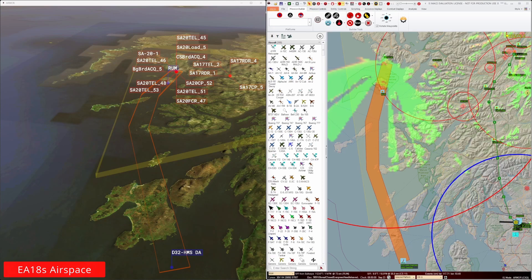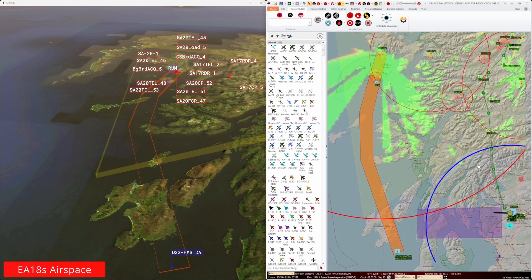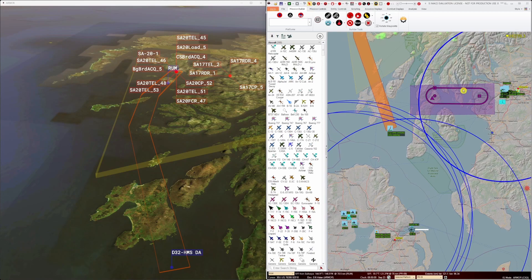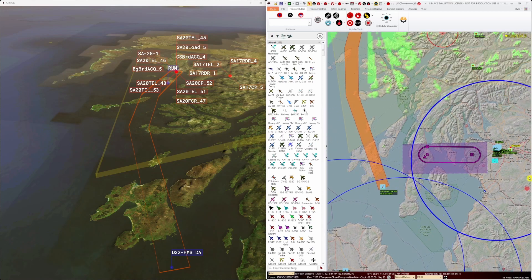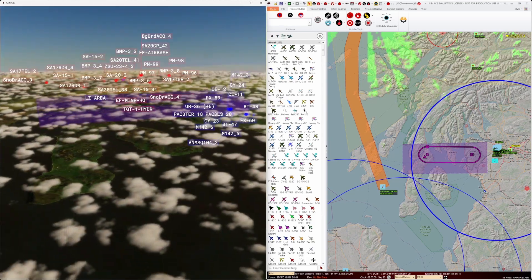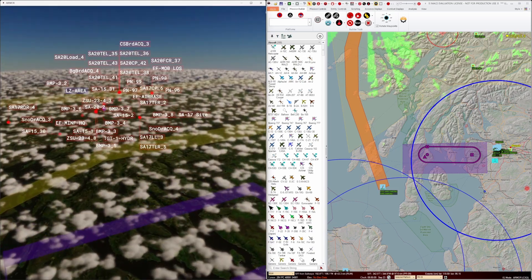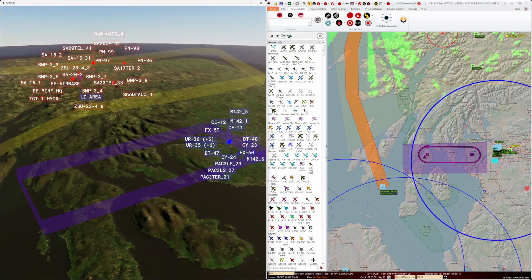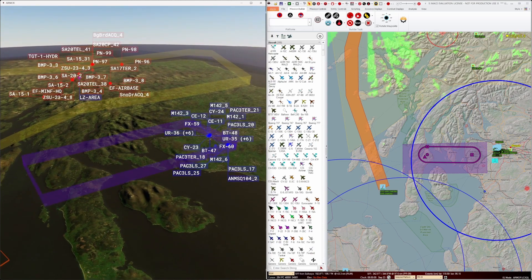I've chosen an area for the EA-18 jammers to operate. This location should give adequate coverage to both the SF insertion team running north and our F-35s against the southwestern SA-20 site. As before, I've constructed a piece of 3D airspace in MACE that can also be displayed in ARMOR so that we can check for deconfliction.